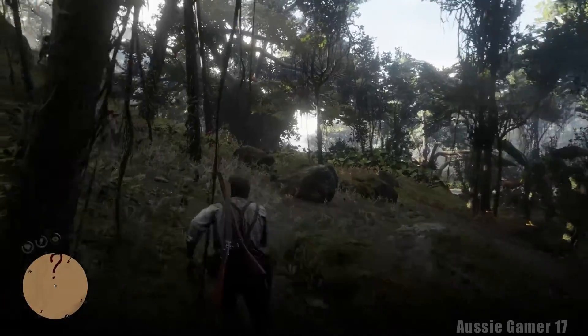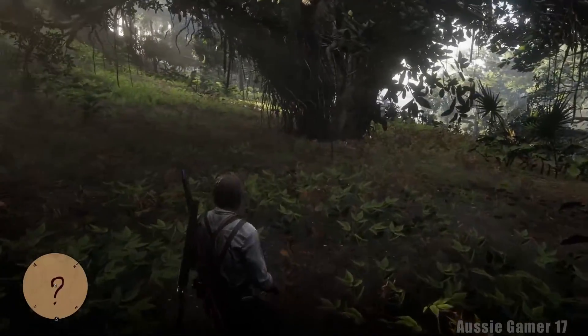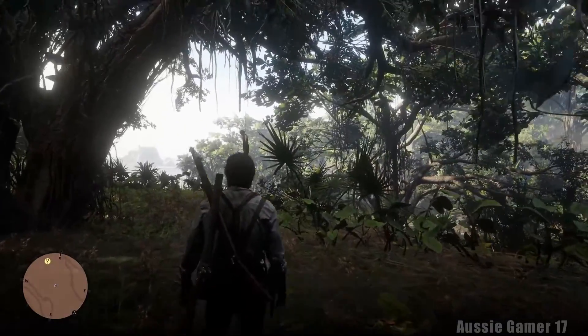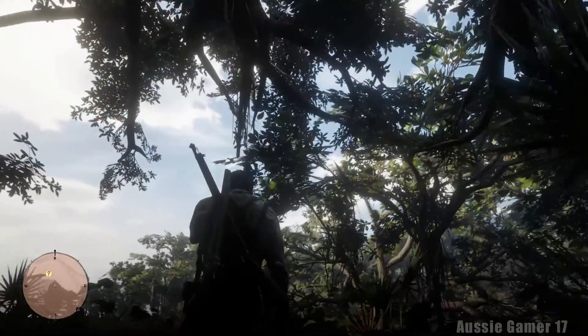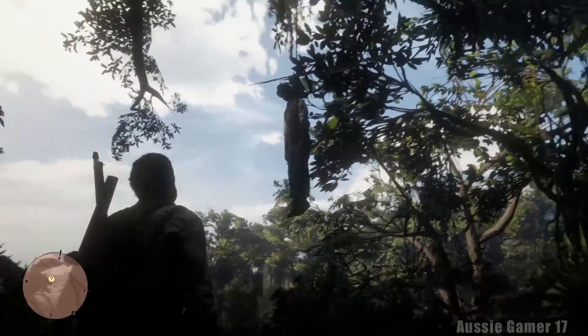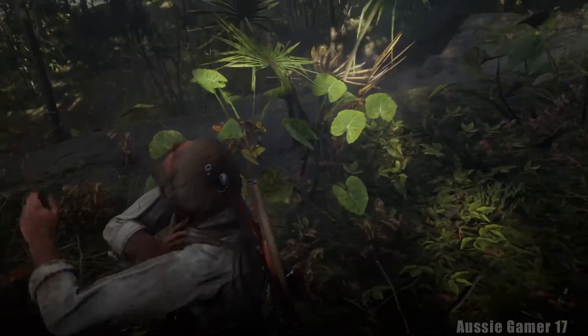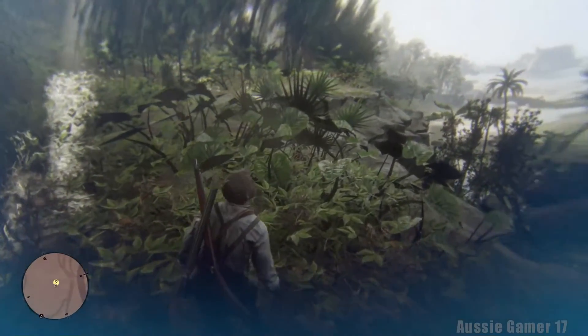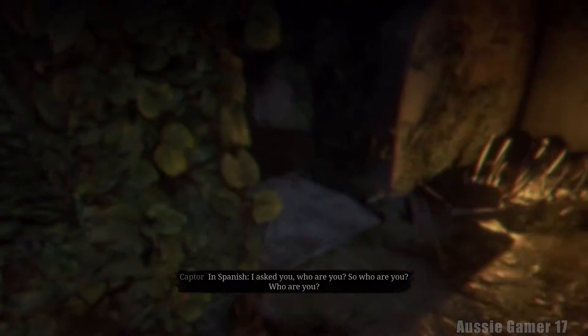Head out towards the question mark and once we get a bit closer it'll reveal itself - up in this direction if memory serves. See the body that you can see hanging - just approach that. Someone just poisoned us with some sort of dart. If you try to move off, Arthur will pass out. The time starts now, or at least after the cutscene.